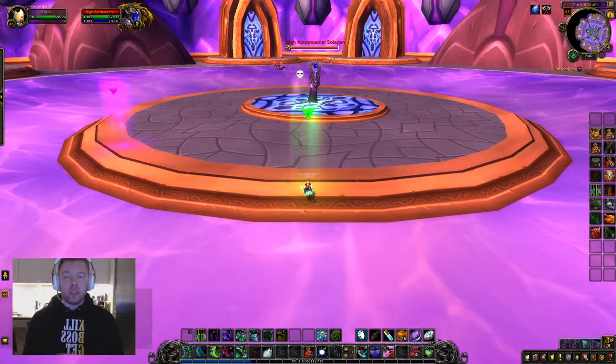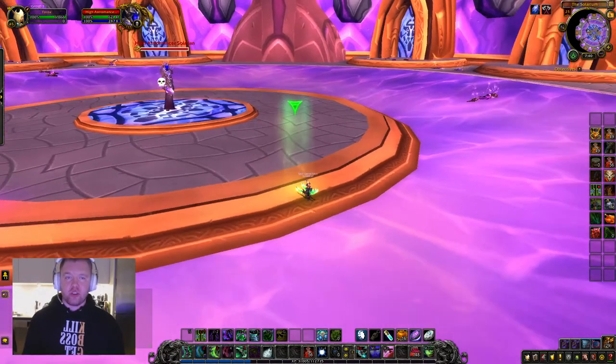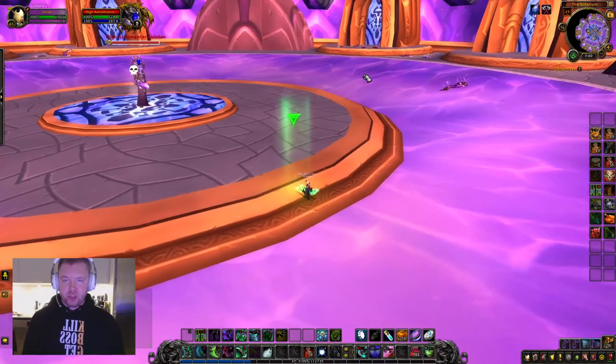This is why you actually want some tanks stacking arcane resistance to handle a mechanic called Wrath of the Astromancer. Wrath of the Astromancer is a debuff placed on a random player, and once it runs out after six seconds it will deal arcane damage, increase arcane damage taken, and also jump to the nearest ally — regardless of how far away that person is.